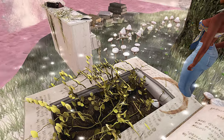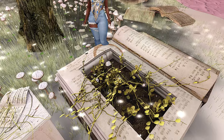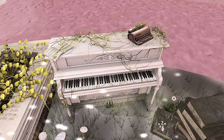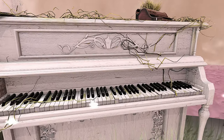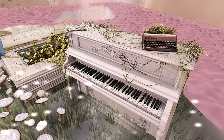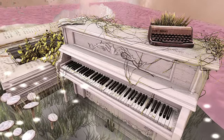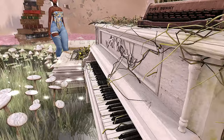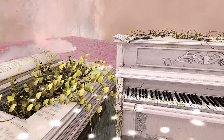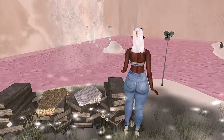I never mind when lands are quote unquote not cohesive, because a lot of times I just want to look at pretty things. If it has a theme it has a theme, and if it's just a lot of pretty things together then I'm fine with that as well. This level definitely gives that whole fairy tale vibe. I always love seeing the super oversized books you can sit on, as well as little pianos that look weathered and outside — a very fairy tale whimsical feel.